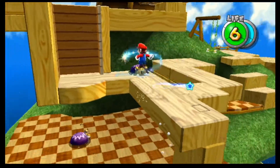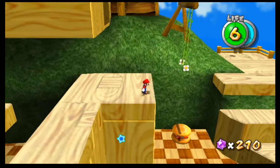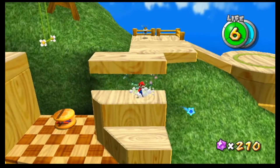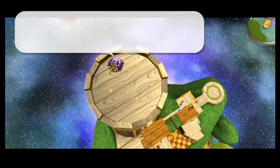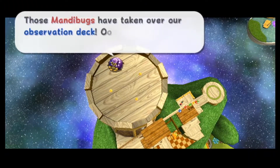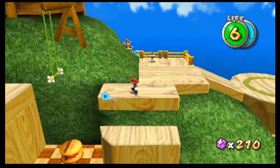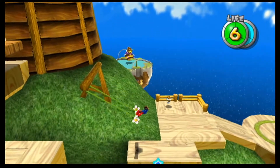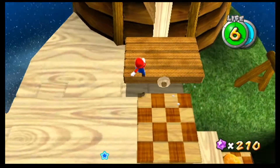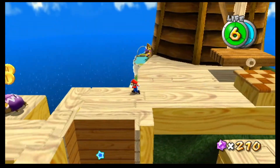This is a brand new enemy here. I can't remember the name of it. Let's go talk to this bee up here — he should tell us the name of these enemies. 'Those Mandibug bugs have taken over our observatory deck! They make me so mad!' So these are Mandibugs — that's the name of them. And that one up there is actually kind of a boss fight. I believe the name in the game is actually just 'Mandibug Stack' — or 'Mandibug Mother and Child.'